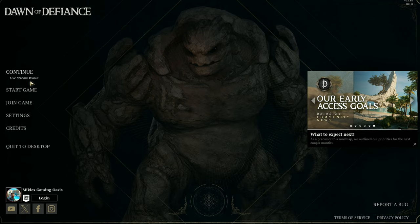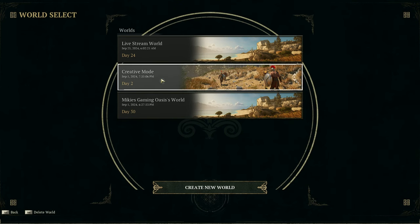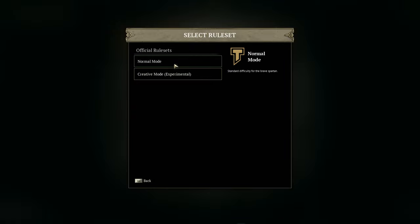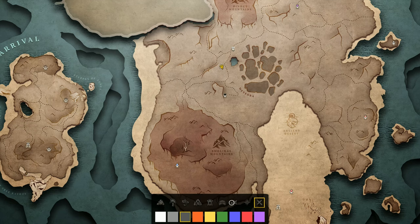The next thing we're going to go over is the new creative mode ruleset. We're going to go into my creative mode world and go to the ruleset in the top banner. If you click on that it'll give you two options and adjust what's in your settings — Normal Mode or Creative Mode Experimental. Of course, as we're still in early access, when you click on Creative Mode it changes all the rules to allow creative mode instead of you having to go in and click each individual one.